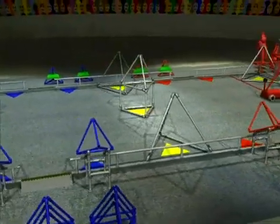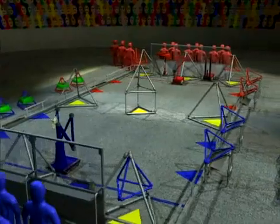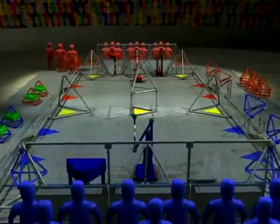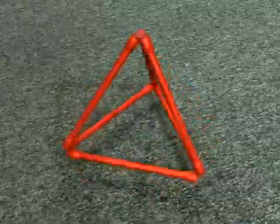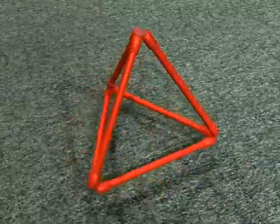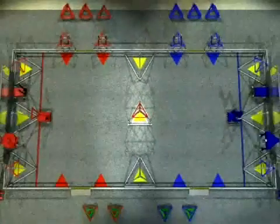Two alliances, each made up of three teams, occupy the ends of the field. Human players stand at the corners of one side of the field, ready to move game pieces out and hand them to the robots. The game is played with tetrahedral-shaped objects known as tetras, and points are scored by placing tetras on top of goals and making rows across the goals.